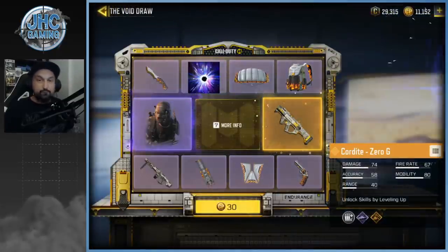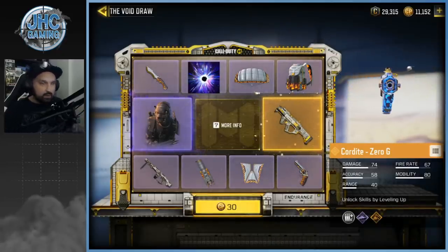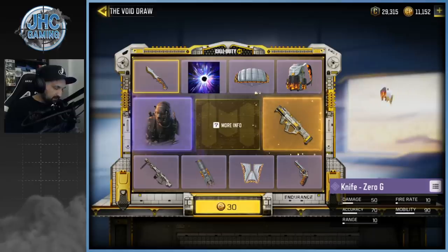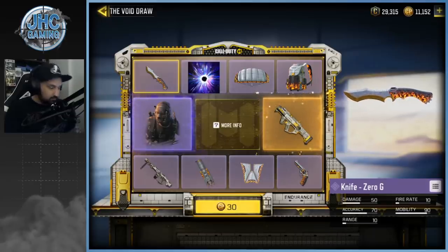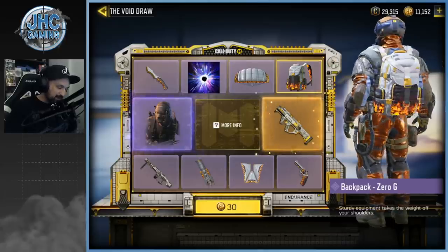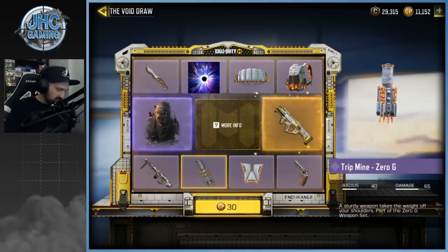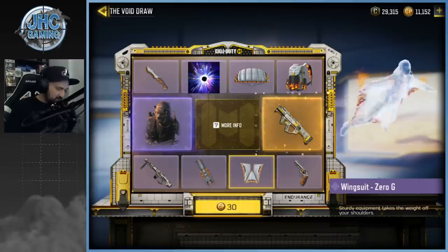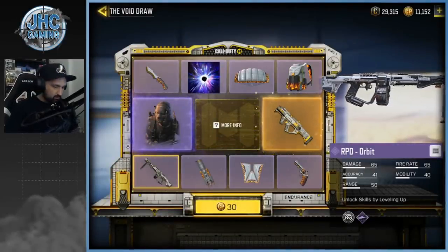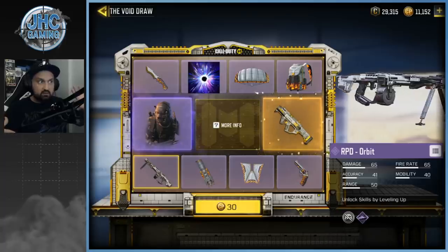Let's check out the brand new lucky draw — the Void — including the new Cordite Zero G legendary SMG. Check the rest of the stuff: we got the Nikto soldier skin, much anticipated. Then there's an animated knife Zero G, which is actually pretty cool. We got the first animated parachute, and the backpack is also pretty dope. The trip mine is our second trip mine skin, the J358 — I never use it, I use the MW11. Then the animated wingsuit also Zero G, and the RPD Orbit, which I don't use much but this model is pretty dope.